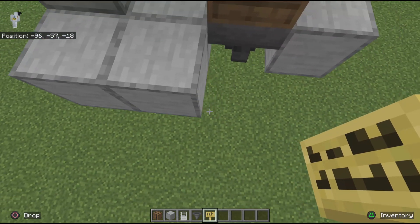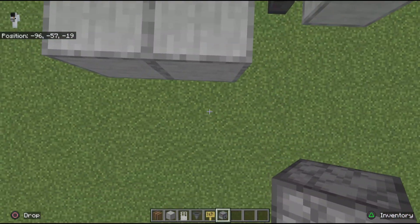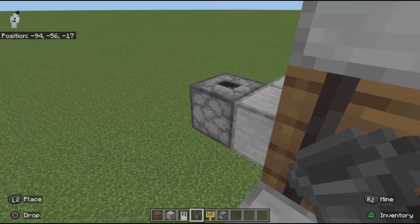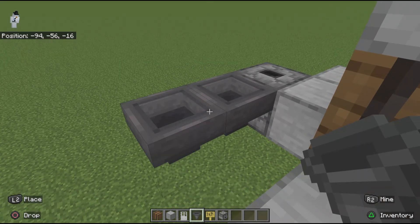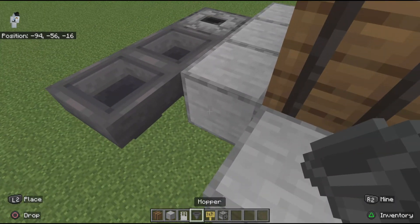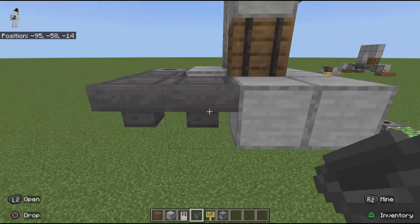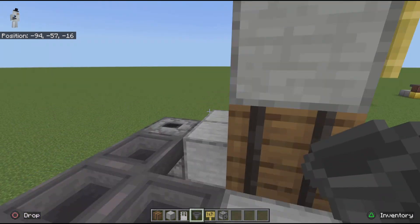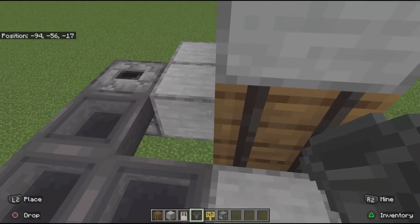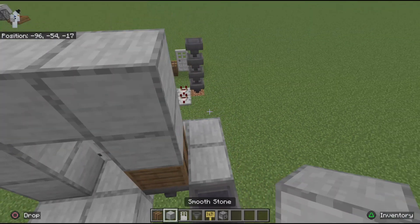This is where the dropper goes — pointing upward into the room. Next, I take two hoppers and point them into the dropper. Let me show you a mistake I repeatedly made: I kept pointing the next hopper into this block here, but it's supposed to be pointed into that back hopper, just like this. This gives the keys a path into the dropper. I need to make the dropper pull keys from under that barrel, so for that I need a sticky piston.